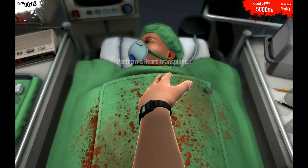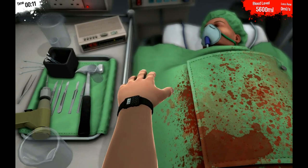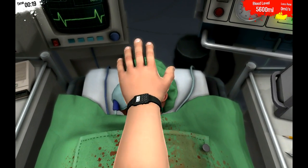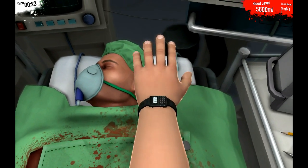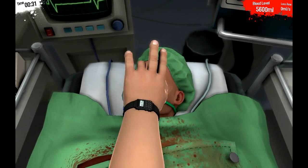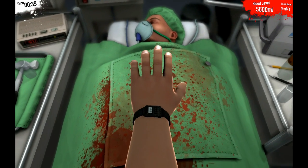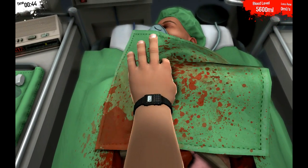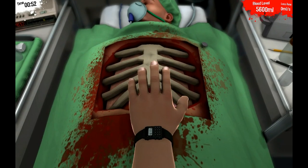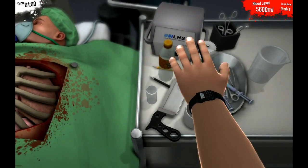Heart transplant. Let's do it — sure, we're professionals. Yeah, we can do it. You have your blood level here at the top, so if that starts going down your guy dies, obviously. Why have you got a watch on? You're a surgeon. Come on. I always wanted to do this — I've seen this on the videos. You control your head with your mouse, and then your keyboard is all your fingers. Let's get this gown off him. We have to do a heart transplant, so I guess we've got to get to the ribs. What tool would we use, Dr. Spud? The buzzsaw. Always use the buzzsaw.